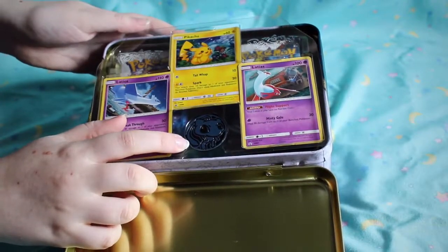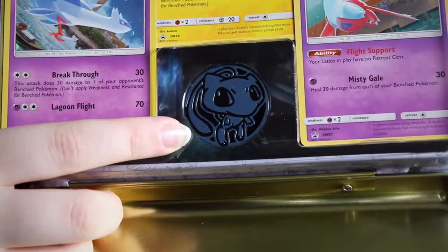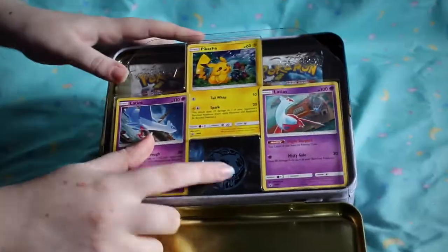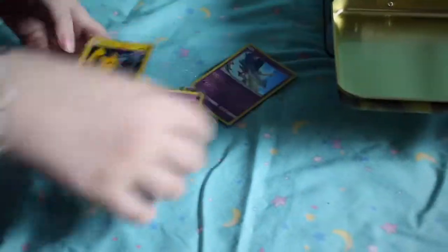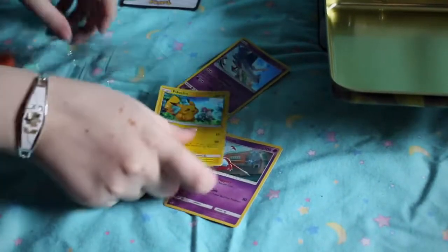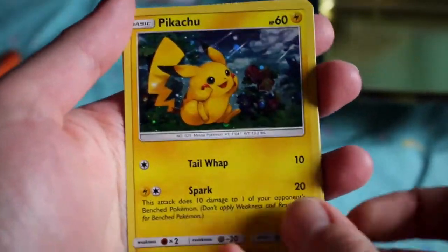Oh, it's a Mew! It's like a chibi Mew — I have to give him the Mew coin, he's so cute. Look at him, oh my god, that's the best coin so far. It's the shiny one because he's blue instead of pink. So we got our first layer of the tin — it's like an AmiAmi unboxing, I swear. We got the foil hollow cards and the promo card. This Pikachu is so fat, so happy, look at him — he's so beautiful!